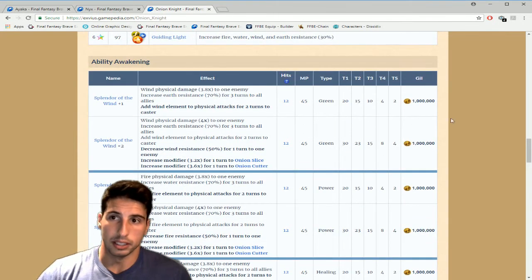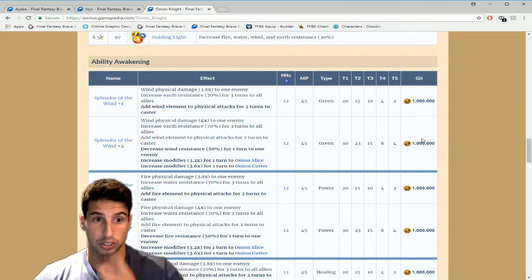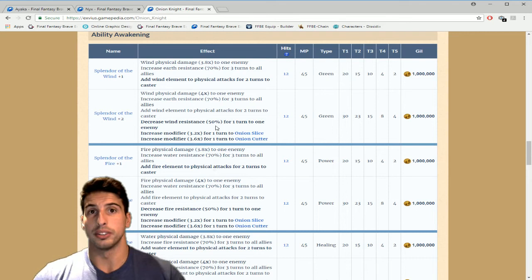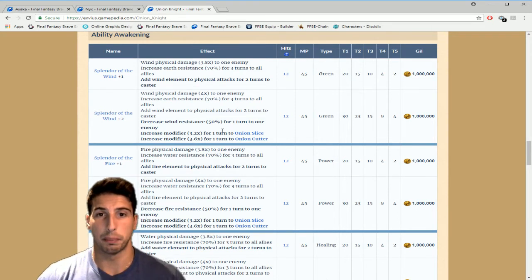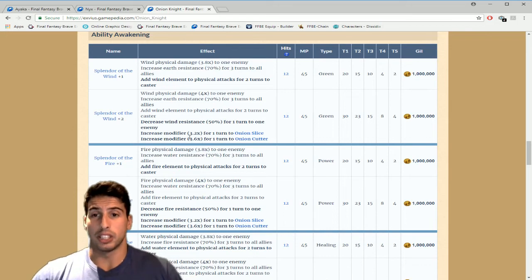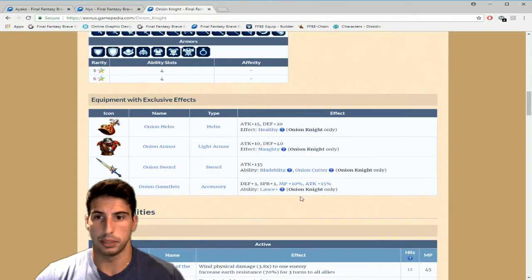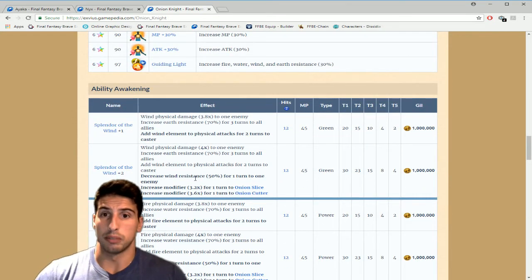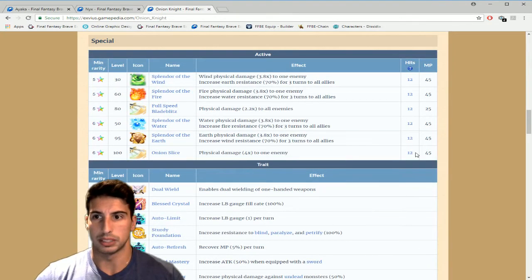At Plus Two for each Splendor ability, you additionally decrease the matching element's resistance by 50% for one turn to one enemy — so you're imperiling the element you imbued on your weapon. You also increase the modifier on Onion Slice by 3.2 and Onion Cutter by 3.6. Onion Slice is already a 4x multiplier, so with Plus Two you're looking at a 7.2x multiplier. With the imperil and element imbue, you could be hitting for massive damage — chaining around 47 or 48 hits.